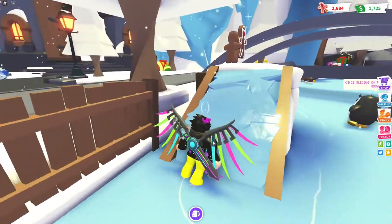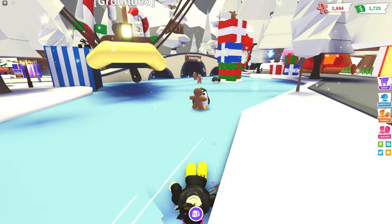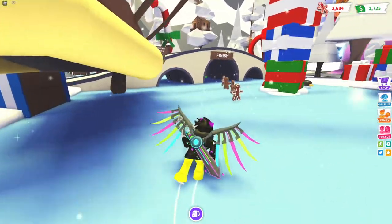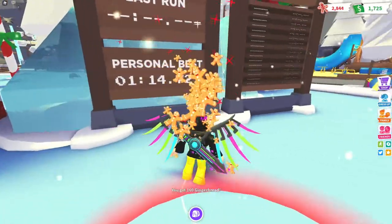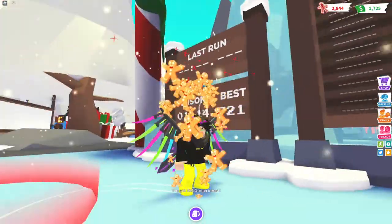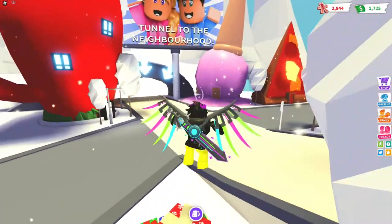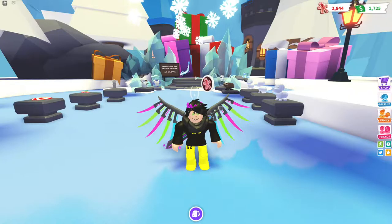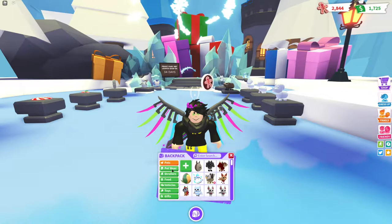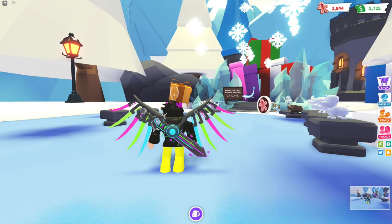There are some sneaky Gingerbread Men up there you can grab too, and you can go either way on the course — though these penguins are so annoying. In the end you should have 160 Gingerbread Men, which is good. I'm going off the ice to the Winter Castle now to show you everything. At the Winter Castle I've got every single item, and I just noticed there's some Pet Wear too. That's basically the epic Adopt Me event — bye!